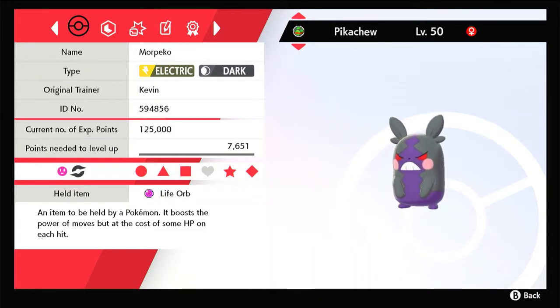Hello. Today I will be sharing my moveset for Morpeko. The idea of this moveset is to boost your speed with Aura Wheel and to do as much damage as possible with Marnie's favorite hamster.